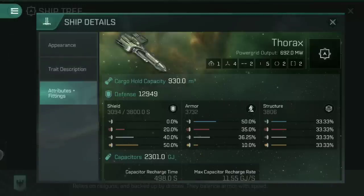Looking at its fitting profile, you can see there's a common theme running with these ships. We've got one drone tube — that is a small or medium capable drone tube — four high slots, two mid slots, five low slots, and then two of each of the power grid and mechanical rigs.